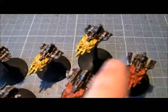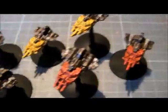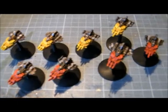All the white bits were picked out with Ceramite White, but they were actually base coated with Celestra Grey and then highlighted with Ceramite White and given a watered down wash of Agrax Earthshade.